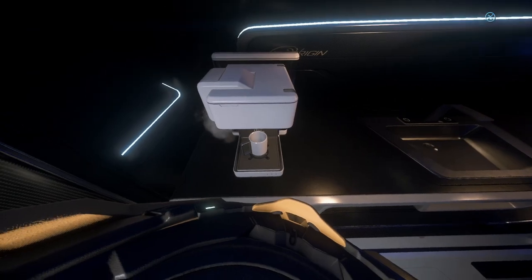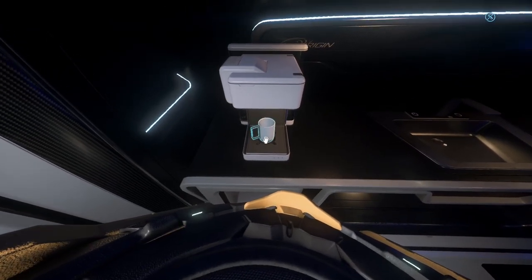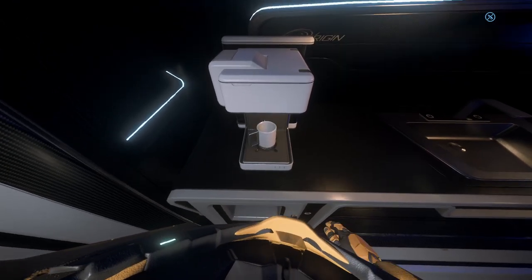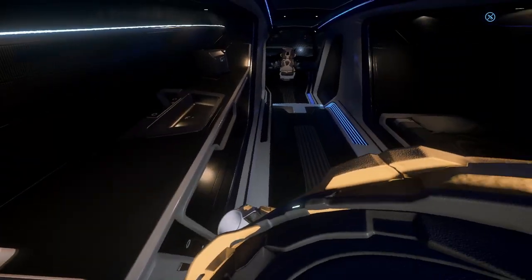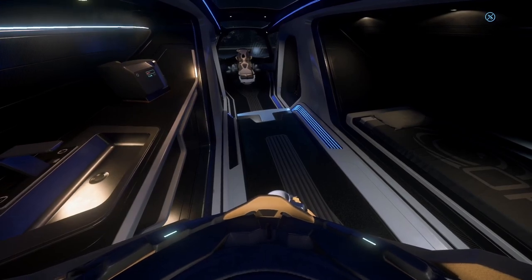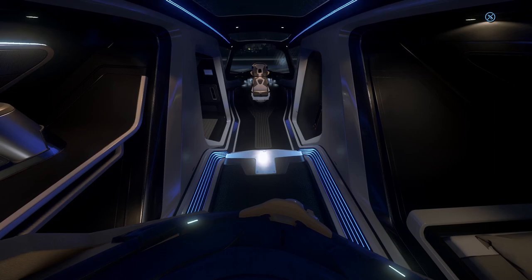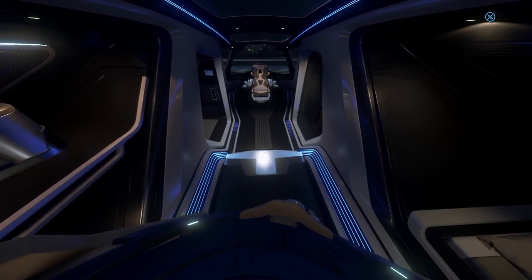It takes a little bit to make some coffee, but once it's done I can hover over and drink it, or I can grab it. A little drink meter pops up in the bottom right-hand corner. Enjoy, 315p owners — you have your own personal coffee maker now.